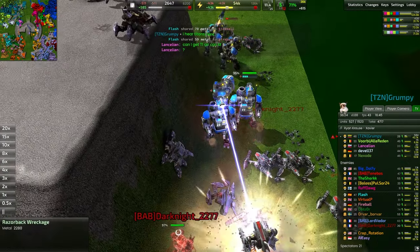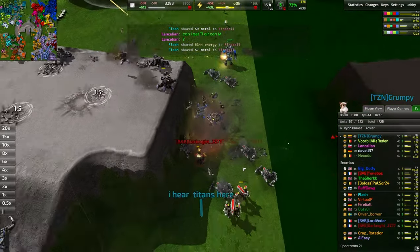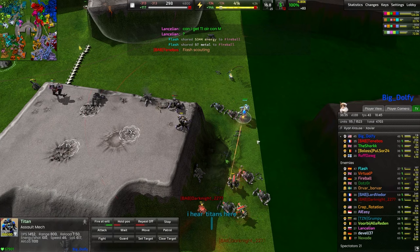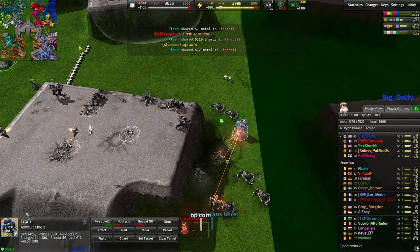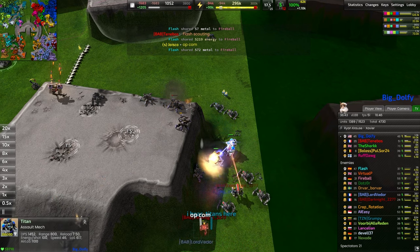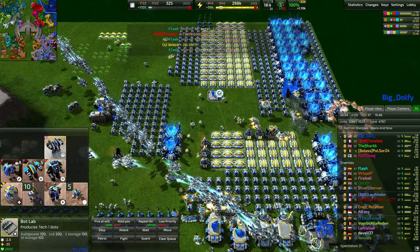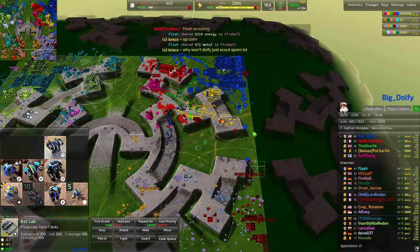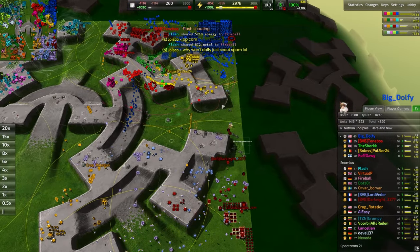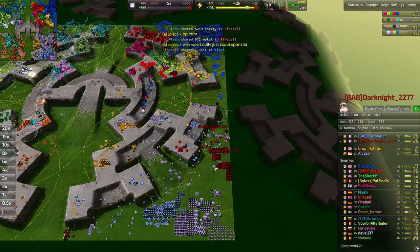Commander in position for a killer d-gun — massive d-guns right there by Dark Knight! He manages to take down five titans with his commander. Massive massive d-guns — that's got to be 60,000 to 80,000 metal going down. The titans are forced to back off. No idea why Dolfie is including a bunch of T1, but he really needs those ticks and he needed them yesterday. That was a massive hit, shutting down all of Dolfie's aggression with an excellently placed commander — now a gold star general, well earned for his combat antics.